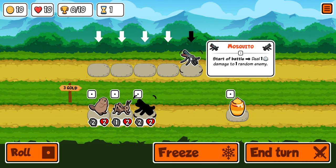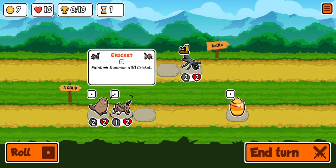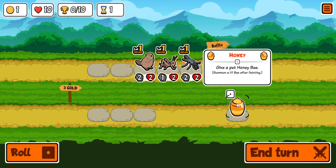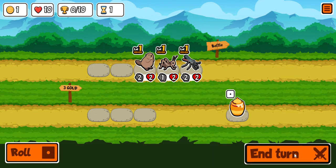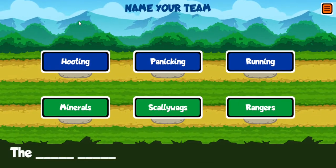I'm going to start by putting these up here, and when I put them up here it takes three gold, so I only have seven left. I'm going to just put them all up here, and I can't afford this because I only have one gold. So I'm just going to end my turn.